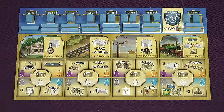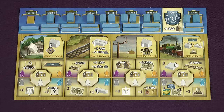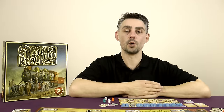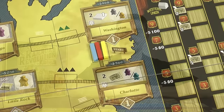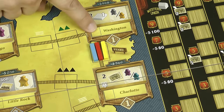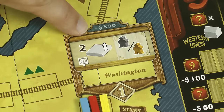When you choose the build station action, take the leftmost building from your player board and place it onto an available city of your choice. Taking the leftmost piece from your player board is a general rule in the game — whenever you take a building or a rail from your player board it always has to be the leftmost available one. This will become clear when I talk about the trade action. An available city is one which you have reached with your rail network, so at the start of the game this can only be Washington or Charlotte.